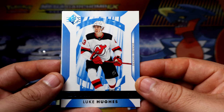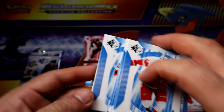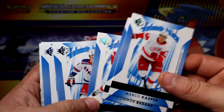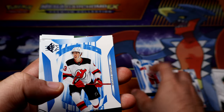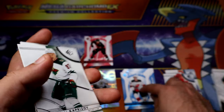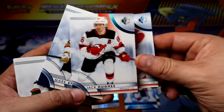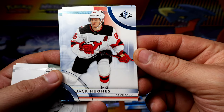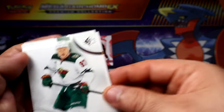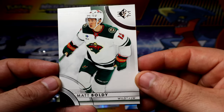And then we have Luke Hugs in the Rookie Authentic — we already got one of him. Or maybe we got him in the blue. He's a rookie, so... oh yeah, we got Jack Hugs. Is that his brother? Let me know if you know that info — are they brothers?